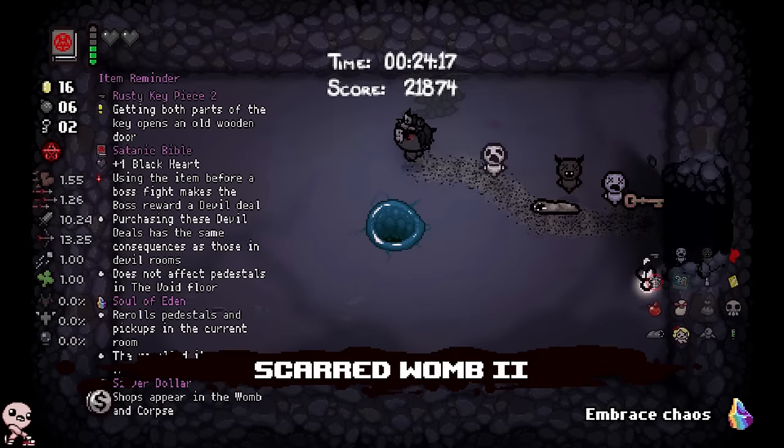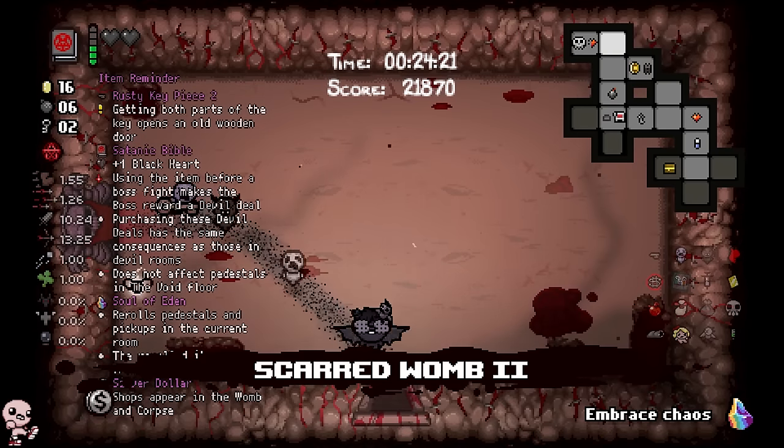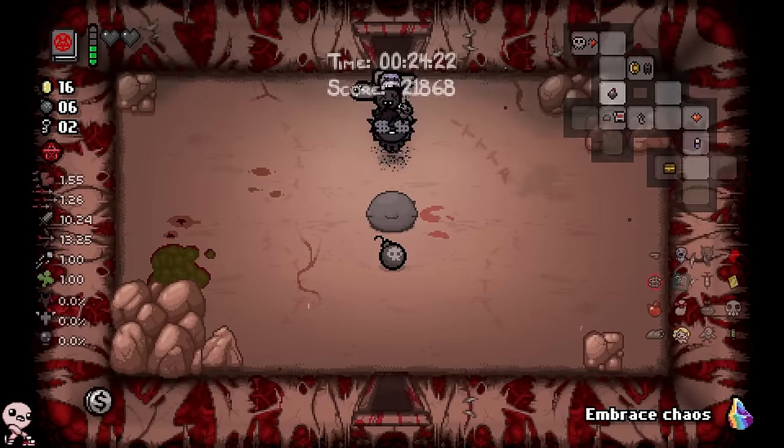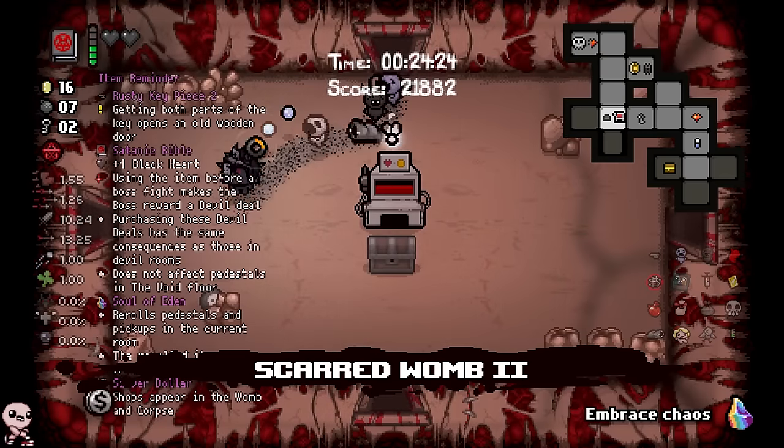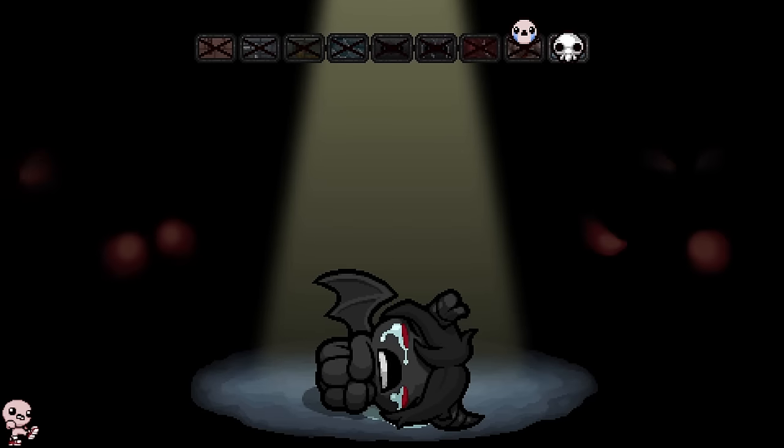And we can fight Hush, and I'm confident in my Hush fight. Actually I'm a little unconfident — give me a second. I'll farm Satanic Bible just because I am at 2 HP. I could do a little more. Look at that — we did all that full exploring on the last floor. 26 minutes. Just a complete cinch. So much easier to get to Hush instead of Boss Rush.